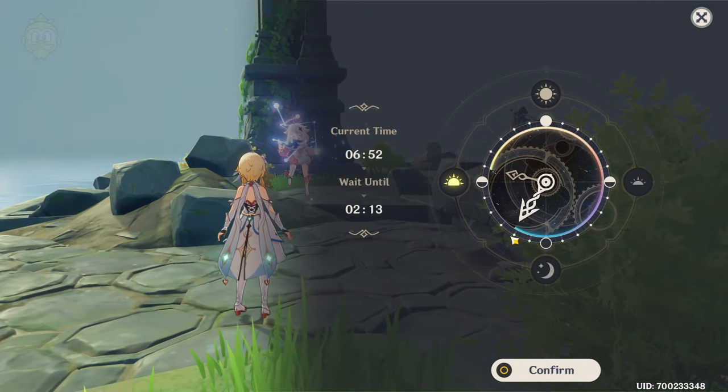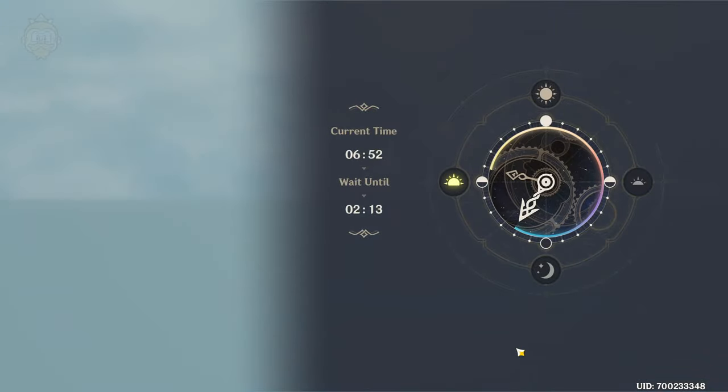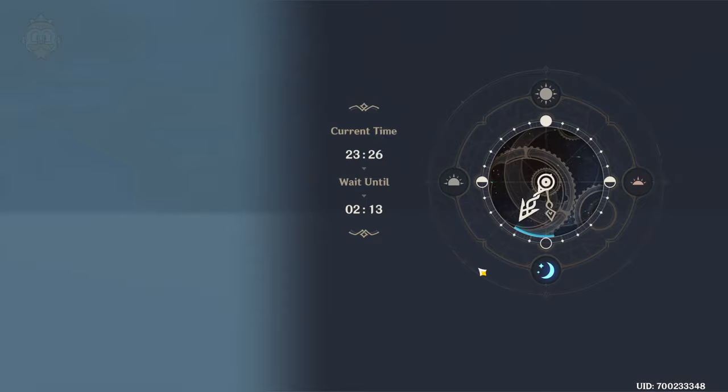First and foremost, do make sure that it is at least 2am — or 2 to 5 I should say. If it goes over 5 o'clock, the wind gems will not show up, so if you have gone over the time, that's why you haven't been able to see them.